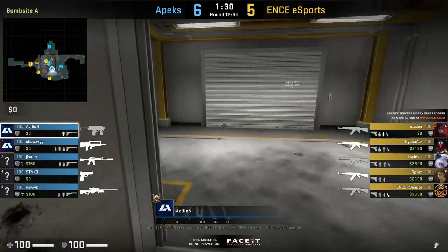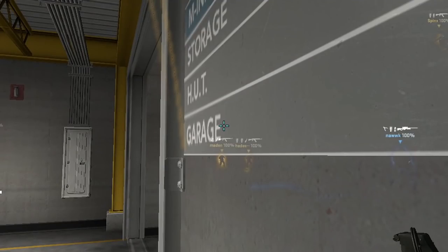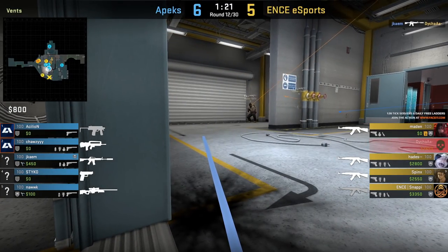Asillion has a flash for Lobby, but the lineup starts at site main where he aims near the E, moves to the vent without moving his mouse, crouches, and then left-click throws. This flash will blind anyone in Lobby, however unfortunately it's not going to net them a kill in this round.